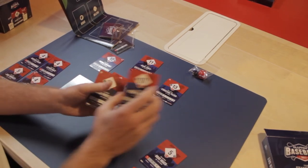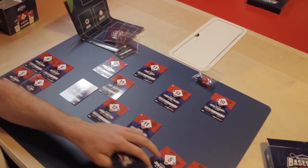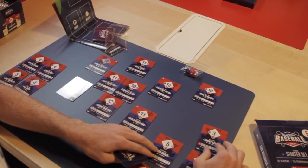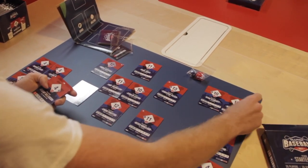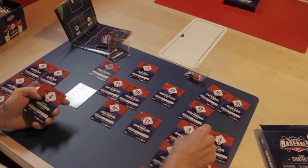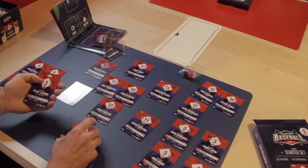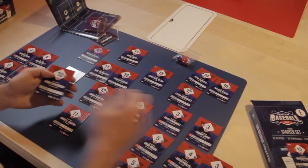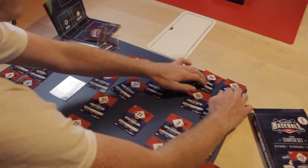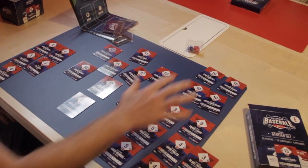With our low salary guys we have some of them. Mitch Moreland is going to come in and play first. Starting to set up our bullpen here. Starling Castro is probably going to look a lot better next season — maybe with our midseason set. Ryan Zimmerman is going to be our final bench player, so we can choose to sub some players in. As you can see, it comes with nine players to fill all your positions — DH, bullpen, bench, and a five-man starting rotation.